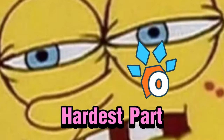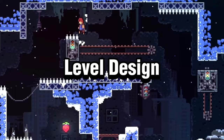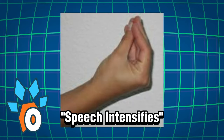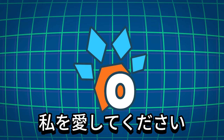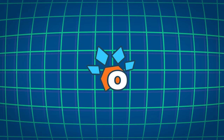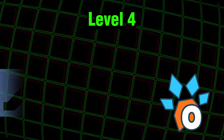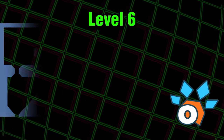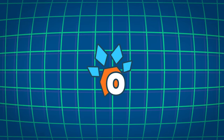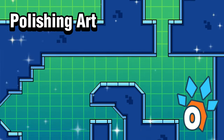Now we get to the hardest part, which is level design. Creating game mechanics is already hard enough, but level design is just a piece of work. Here are the six levels we created. We quickly blocked out the levels to efficiently playtest and iterate on the design so they're actually challenging and not too easy or impossible to finish. After that, it just needed some polishing with the art to be a bit more pleasant to look at.